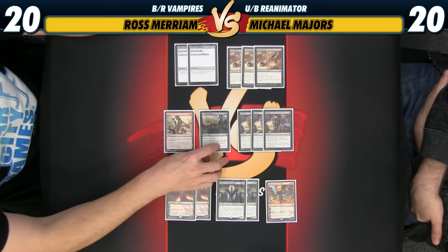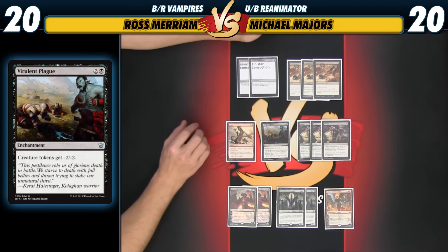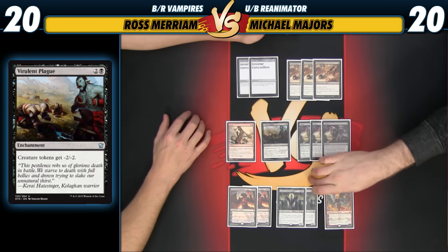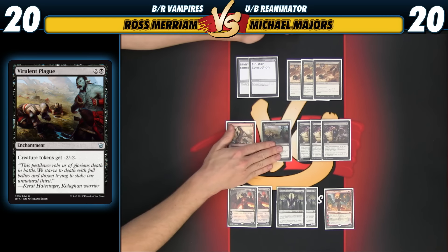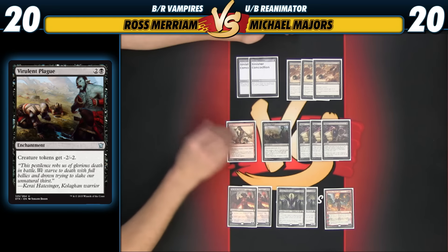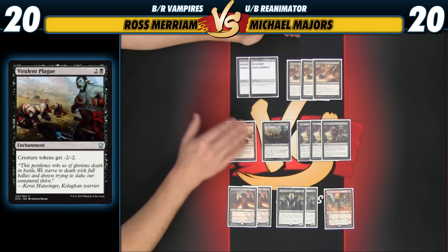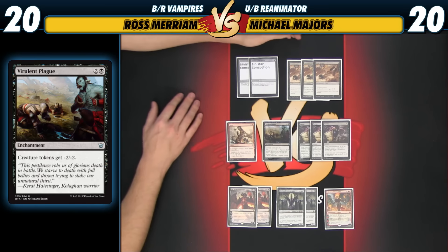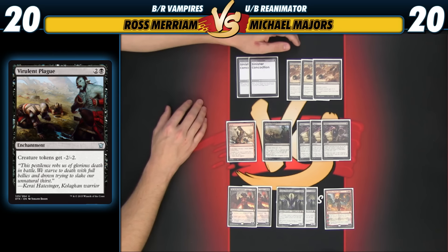Virulent Plague is a card I wanted to highlight because I think it's going to be very good in this format. We've got Nissa, Gideon, Hangarback Walker, Secure the Wastes, and even Kalitas is going to be in lots of people's main decks and specifically more controlling decks. We saw this card pop up in the previous format. I just don't want people to sleep on it in the early days of this format — it's a card you can forget and leave in the back of your head, and then you just lose to Secure the Wastes. You could have found an answer.